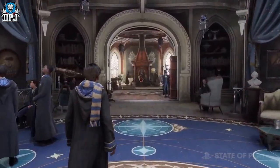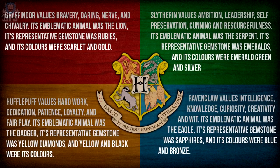A little more about the houses: Gryffindor values bravery, daring, nerve and chivalry. Its emblematic animal is a lion, its representative gemstone is rubies, and its colours are scarlet and gold. Hufflepuff values hard work, dedication, patience, loyalty and fair play. Its emblematic animal is a badger, its representative gemstone is yellow diamonds, and its colours are yellow and black.